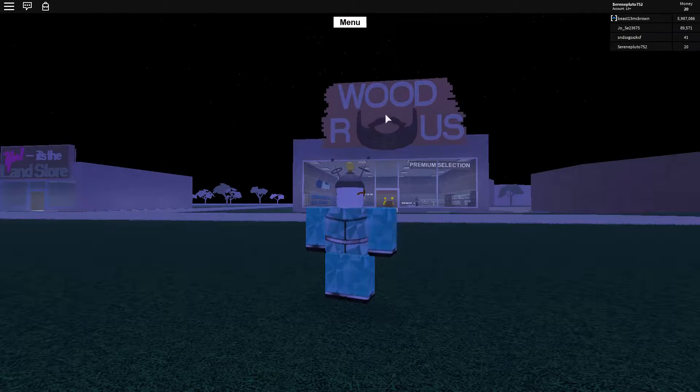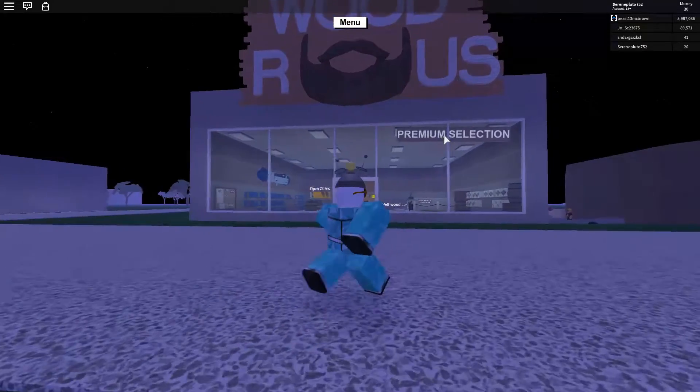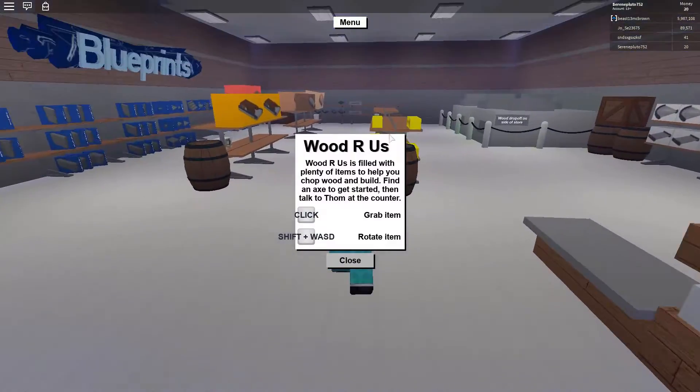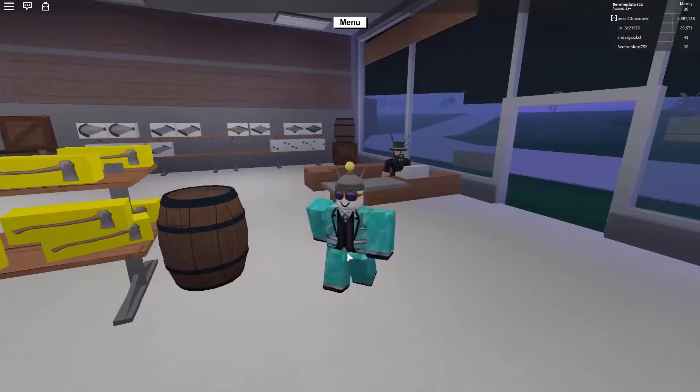Wood R Us! Let's go to Wood R Us and pick up our first axe. We only have $20 right now, man, we are really broke. Wood R Us is filled with plenty of items to help you chop wood and build. Find an axe to get started, then talk to Dom at the counter — is that Tom or Dom? Whatever. Click to grab an item and shift plus WS and D to rotate an item.